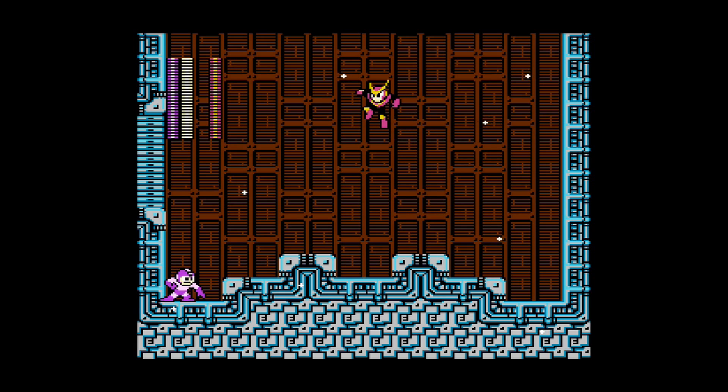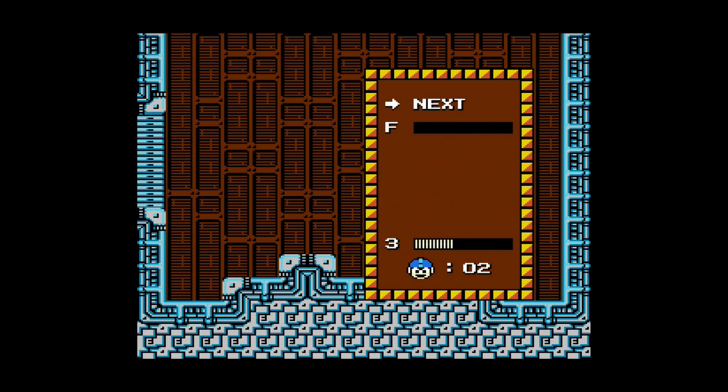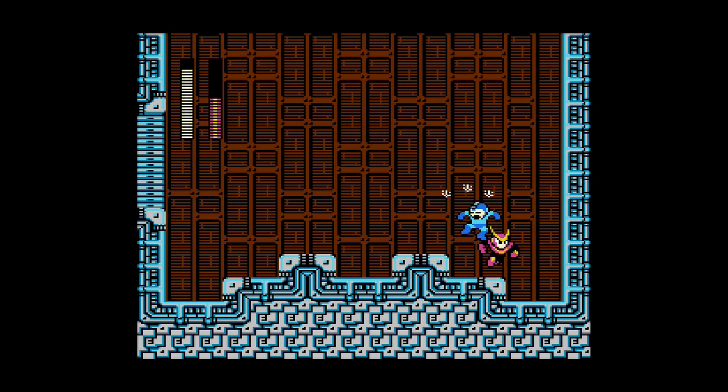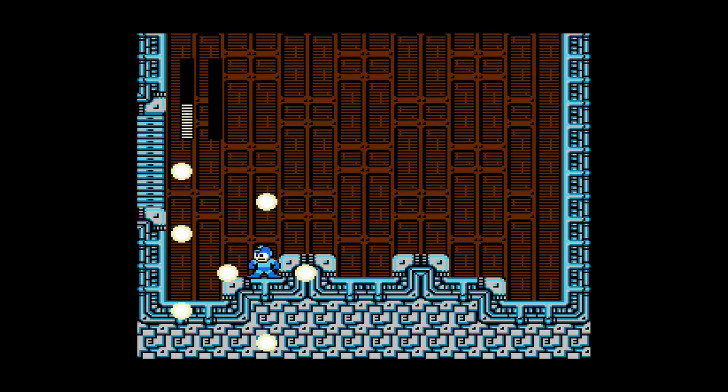As soon as the fight starts we'll freeze Quick Man — that'll take away half his health — then I'm gonna have to use the Mega Buster to finish him off. I do have an E-tank as well. Quick Man is not the easiest robot master to fight; he just tries to stand on you.